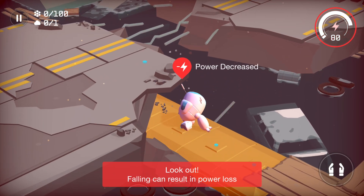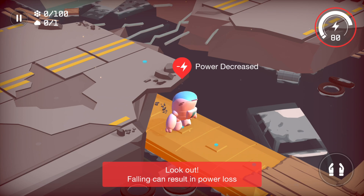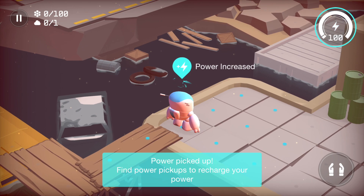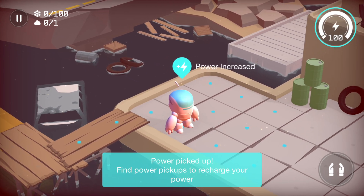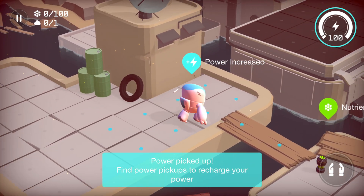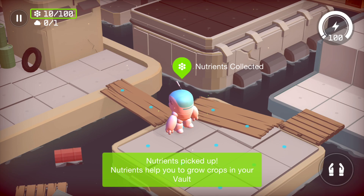Oh god, power decreased. Look out — falling can result in power loss. This is gonna recharge I guess. Look at this: power pickup. Find power pickups to recharge your power. Interesting. And we have a nutrient here — nutrients pickup. Nutrients help you grow crops in your vaults.